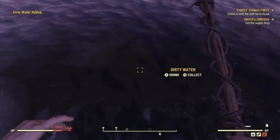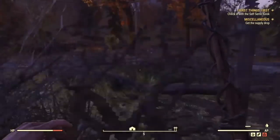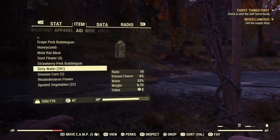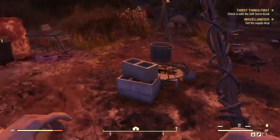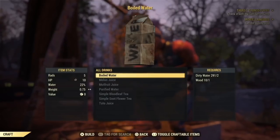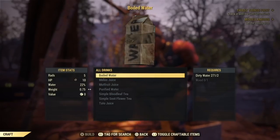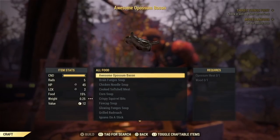Once you've collected all the dirty water you want, head to a cooking station to boil it. I'm over-encumbered — I got 291. Get on the cooking station, go to All Drinks and Boiled Water. You'll also need wood for that, which you can find pretty much anywhere. Now you have your boiled water, which is one of the most important things at the cooking station because you're always going to be using it.